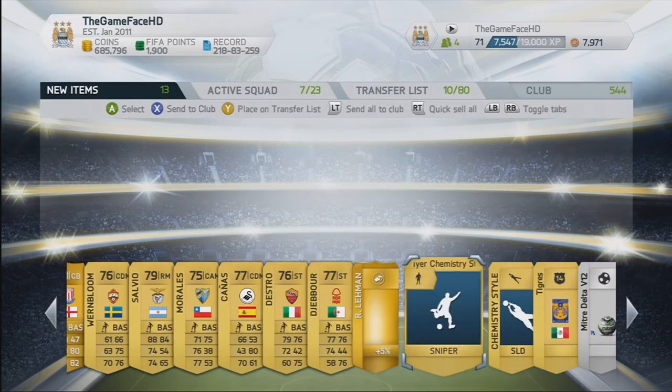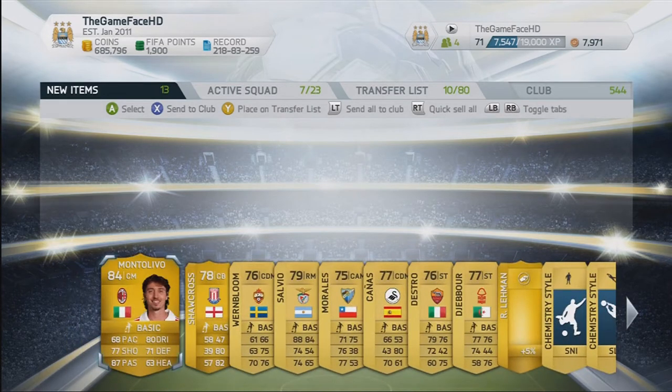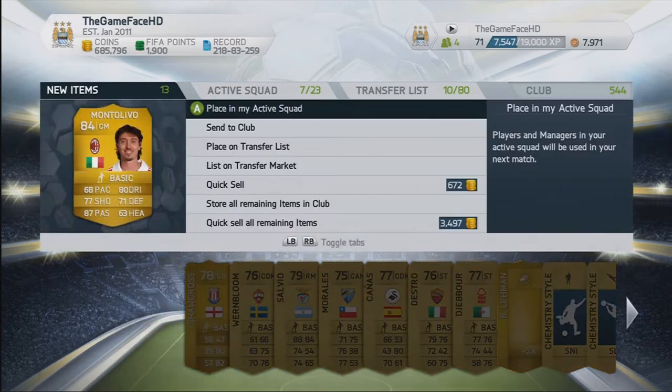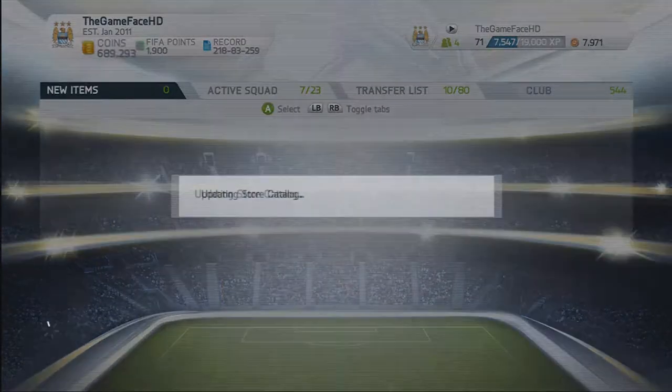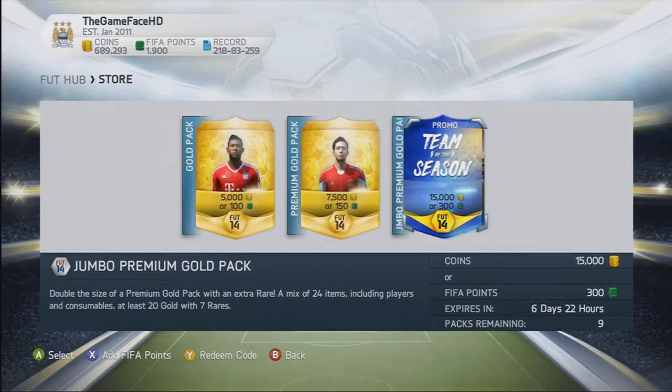We started off by getting a fairly average pack with Crouch and Montelivro. What I always tend to do is keep the contracts, keep the fitness cards and everything like that, and then just discard the rest. At this moment I was just checking his price to make sure he wasn't worth above like a grand or something, otherwise I probably would have actually listed him.